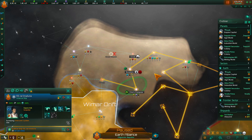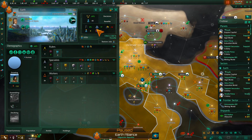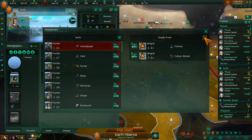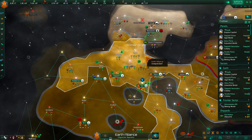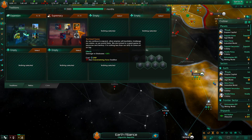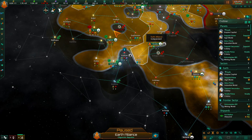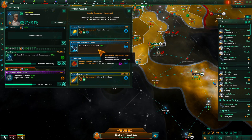Can go ahead and do that. And you already need someone else resettled. There we go — unpause. Anomaly detected. Research. Technology discovered. And we have that — excellent. Let's grab Research Station Output.